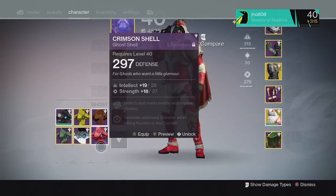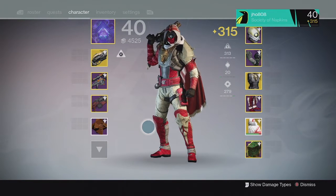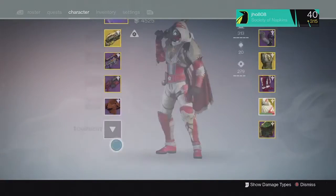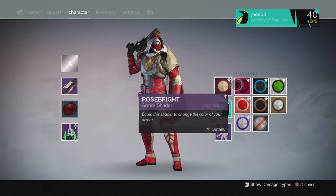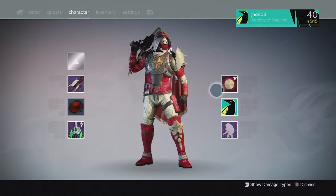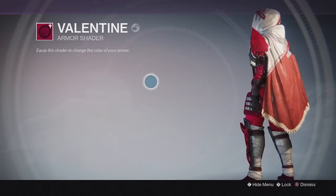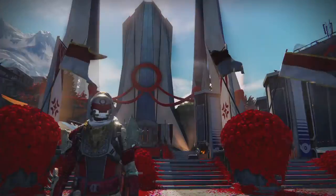At least they're guaranteeing you a 320 Ghost Shell after the event is over, just by completing the main quest — all you have to do is play seven matches in Crimson Doubles and you pretty much get a 320 Ghost Shell guaranteed. I think that was a good, nice reward just for participating in the event. As for the Shaders, I did get both of them — I got the Rose Bright and the Valentine one. I like these Shaders; they're very red, I like the color. Even though they look similar to some of the other Shaders in the game, they're still pretty cool to get. The Shaders seemed to drop more frequently than the Ghost Shells though.